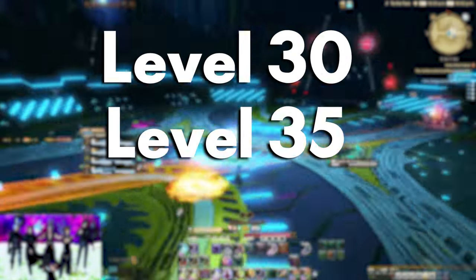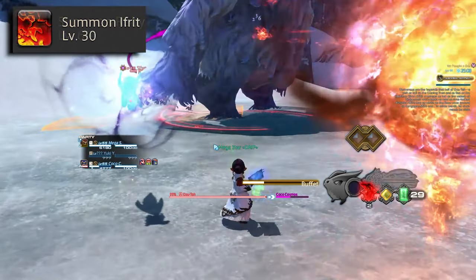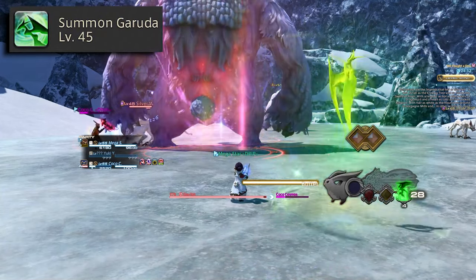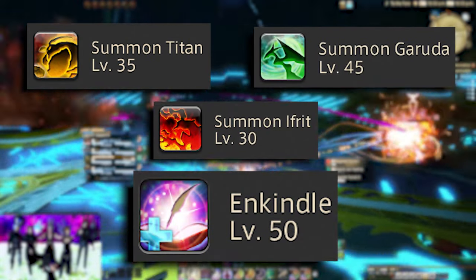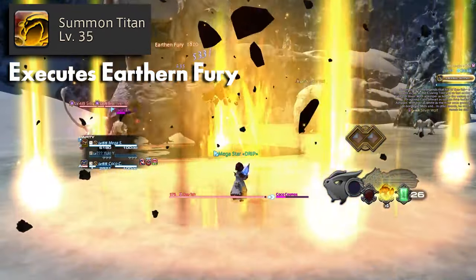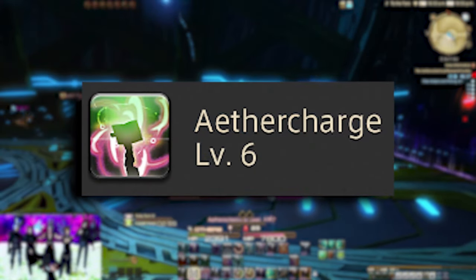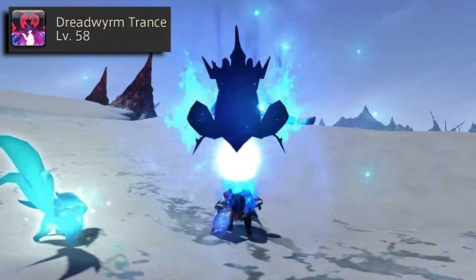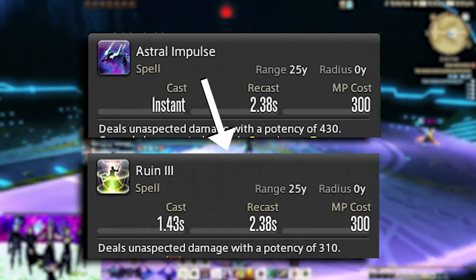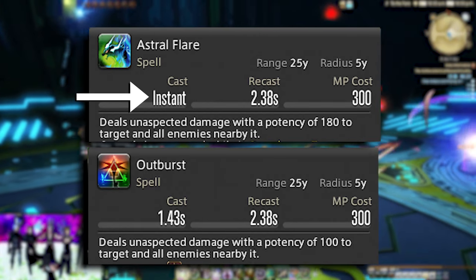At levels 30, 35, and 45, all of your Carbuncles will be upgraded to their Primal Eggie forms. Ruby Carbuncle becomes Ifrit Eggie, Topaz Carbuncle becomes Titan Eggie, and Emerald Carbuncle becomes Garuda Eggie. At level 50, all of your Eggies will use different attacks when you summon them: Ifrit Eggie uses Inferno, Titan Eggie uses Earthen Fury, and Garuda Eggie uses Aerial Blast. At level 58, Aether Charge upgrades to Dreadworm Trance. When you use Dreadworm Trance, it'll change Ruin 3 to Astral Impulse — stronger than Ruin 3 and an instant cast — and Outburst changes to Astral Flare, which is stronger than Outburst and also an instant cast.